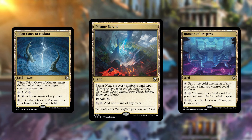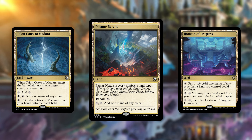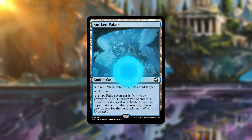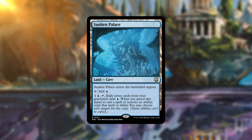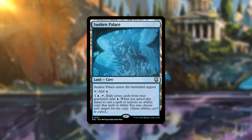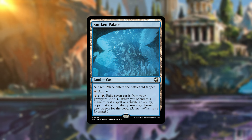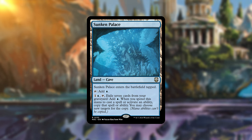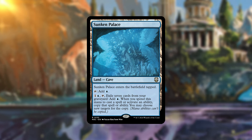Planar Nexus is just an extra copy of one of those non-basic land types, which is good specifically for a desert deck. Horizon of Progress is one of my favorite lands in this entire deck — basically a horizon land that can put a land from your hand onto the battlefield. Another excellent land that will really only go into blue color combination decks is Sunken Palace. It does enter the battlefield tapped, and it taps for blue mana. Its key ability costs one blue and tapping it: exile seven cards from your graveyard and add a blue mana. When you spend this mana to cast a spell or activate an ability, copy that spell or ability. So essentially, for an escape-like cost, you can copy any powerful spell or ability.